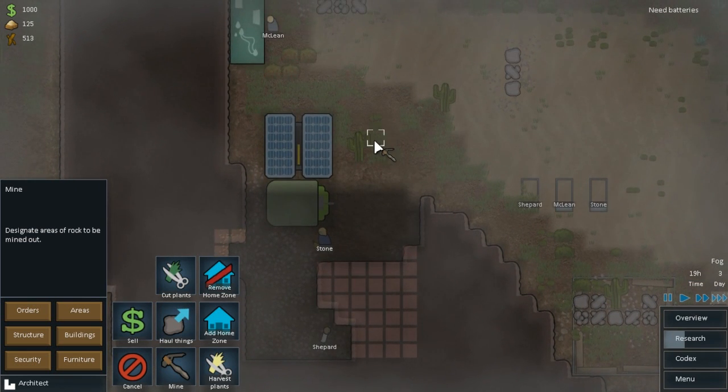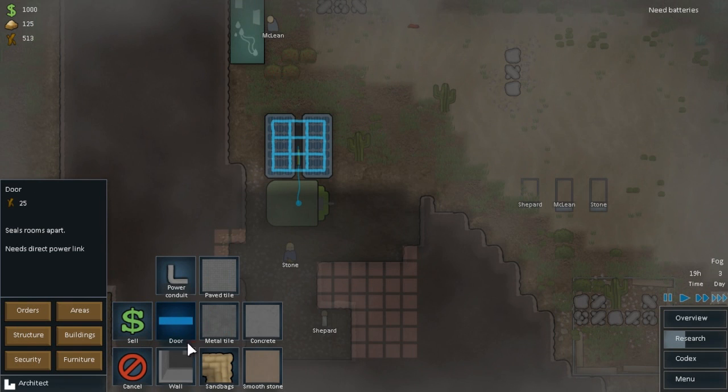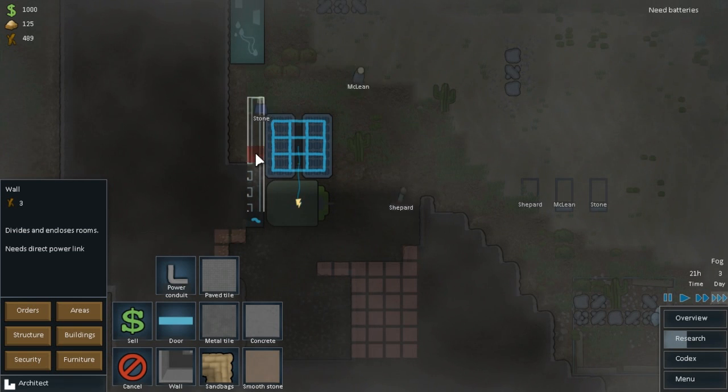What I'm going to do is go into the overview. Stone can do some constructing. We'll get Shepherd off of constructing completely. And then we'll start building some more walls - build down here like so, and we'll build up here probably.